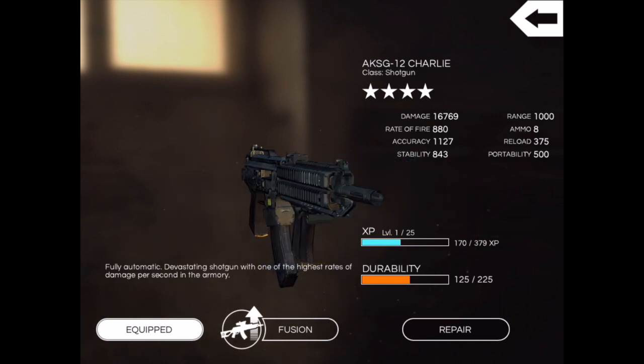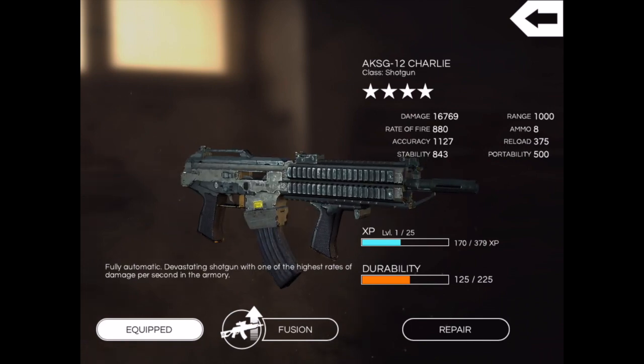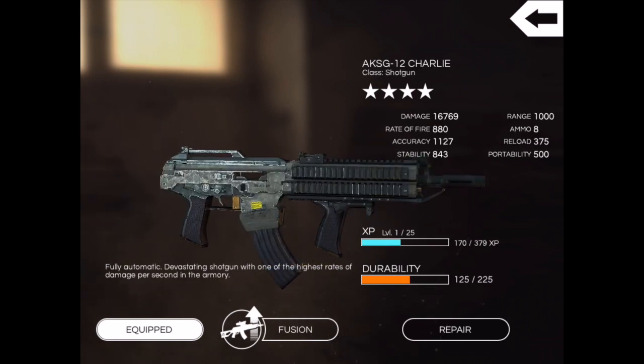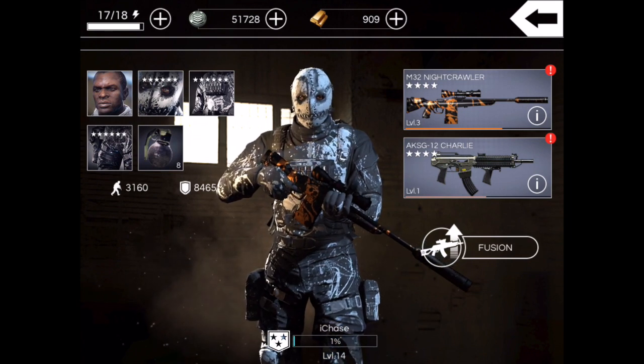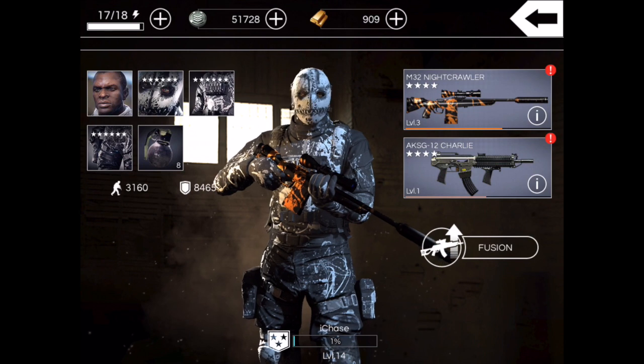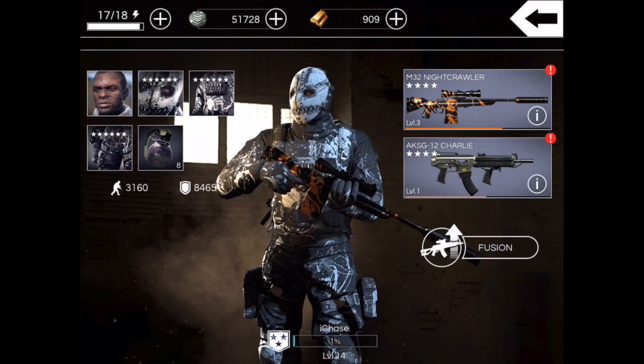So what we're gonna do right now is get into the game and use the sniper. Here's my secondary weapon — this shotgun. This thing is so sick, so powerful. I guess it's really rare to get it, but I got it on my second crate I opened, so I got really, really lucky. Let's go ahead and get into the gameplay. I'm going to be using this sniper, the M32, called the Night Crawler here because of the orange camouflage, which gives it a little bit of extra kick and hit power.